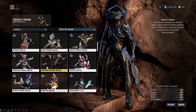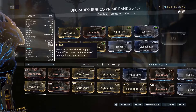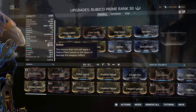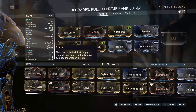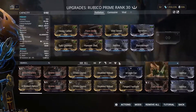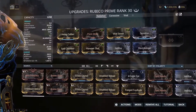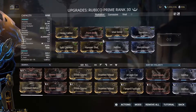Keep your Trinity duration around 156%, with 175% range and efficiency. If you run Oberon, same setup applies. For weapons, I use the Rubico. You want radiation damage on it — radiation is only good against eidolons and vombalysts. Get all the mods you can for high status chance and critical chance.